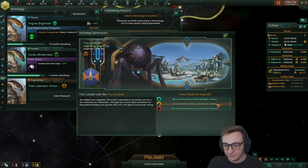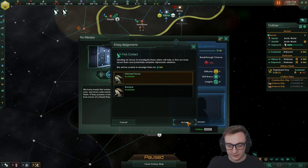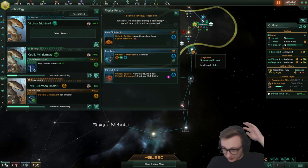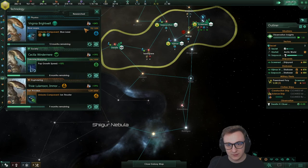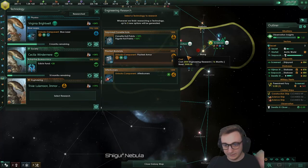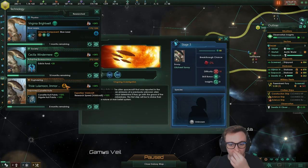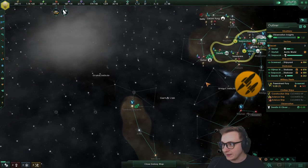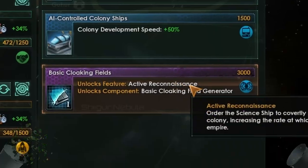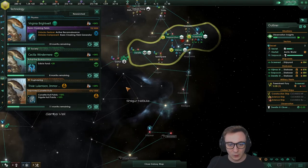We've met a Fanatic Xenophile Fallen Empire. We didn't get the cloaking tech that roll — that's annoying. We'll go for the lowest cost research so we can re-roll faster. We're not finding frigates either, and I didn't change my scientist. To roll frigates I think we need a Propulsion leader — and we're not getting that either. But we got cloaking anyway! The leader to help it appear is Field Manipulation — if you had that it would more likely come up.